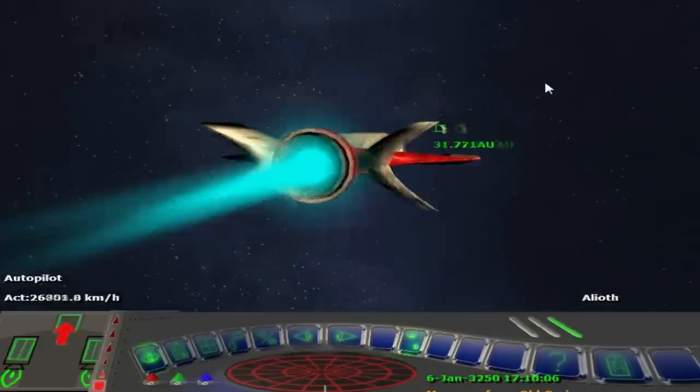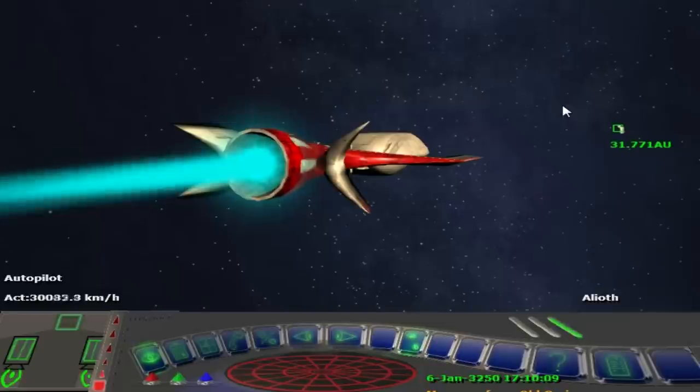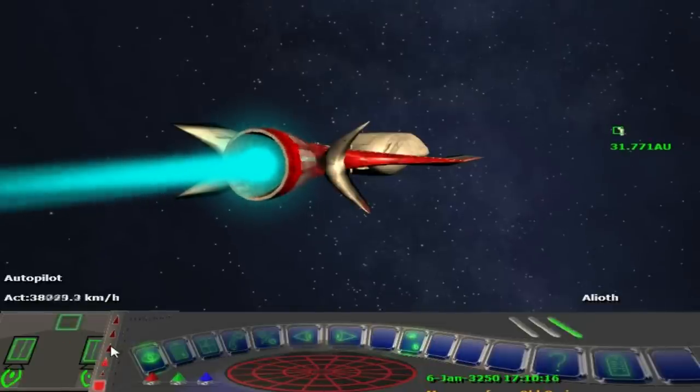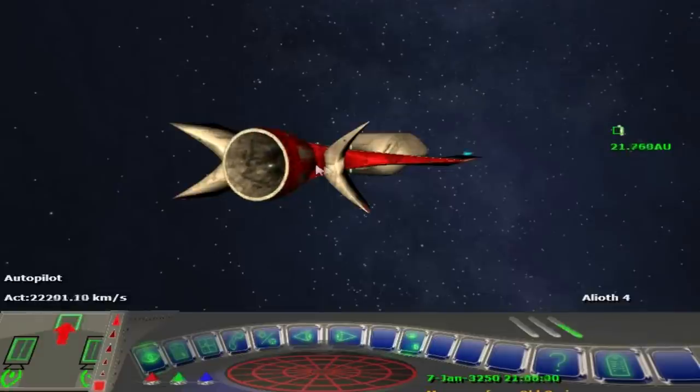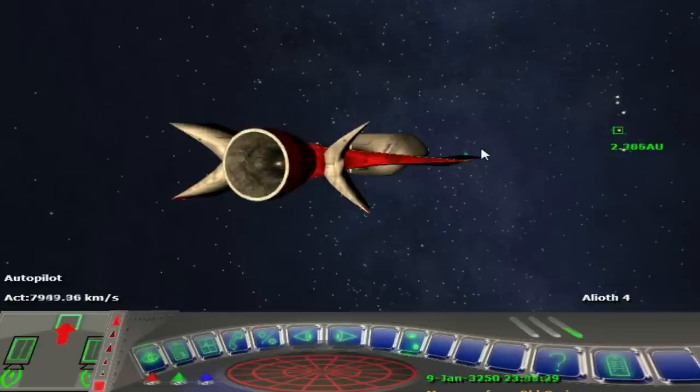What'll happen is once we get to a certain distance, we will start decelerating — that's how it'll work. So we can actually watch this happen. We can time-accelerate and watch it. Look at the speed — we're up to a few percent of the speed of light here. The engines are decelerating us now. The reverse engines aren't as powerful, which is why we only accelerate for the first 10 AU and then spend 20 AU decelerating. You can also see the planets flying around in proper orbital motion.